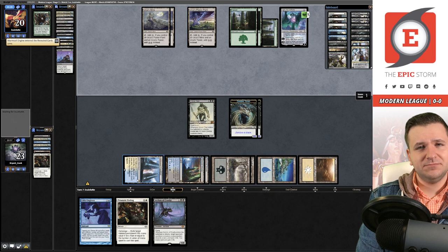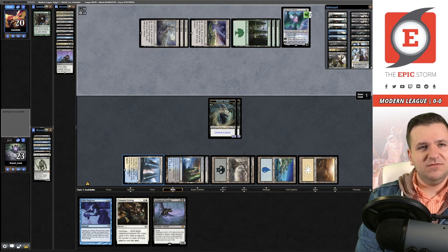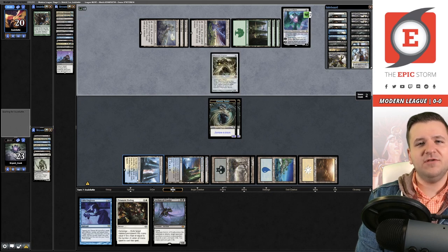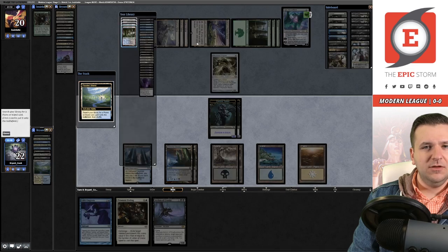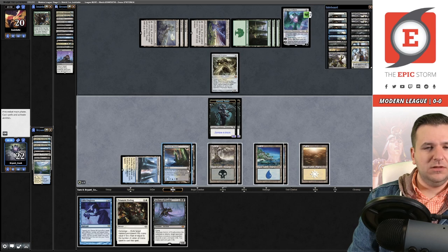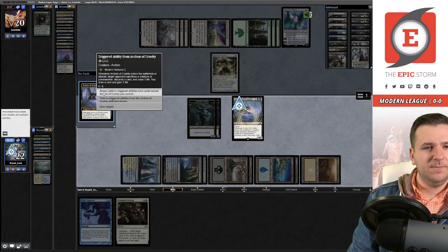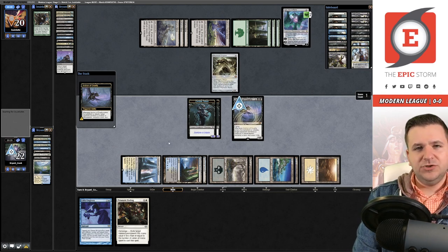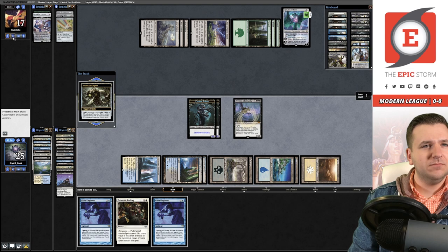Wurm Coil Engine comes down and kills my Titan. They're at six mana. I could hard-cast the Archon here, and then they sacrifice the Wurm Coil to get two 3/3 worms. I can't swing my zombies in this turn. They cast another spell and then Displace their Ulamog with the Sanctum trigger.